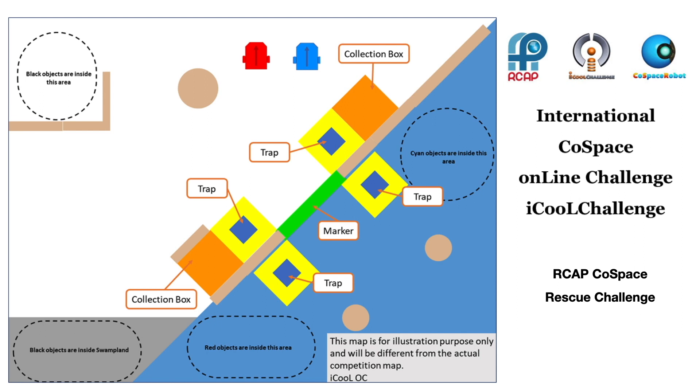If the robot successfully makes a deposit, the points of the objects deposited will be doubled. For the University and U19 categories, the Cold Space server will send the robot its own coordinates while the robot is searching in the virtual world. This location information can be used for the development of AI algorithms and strategies such as path planning and search algorithms.